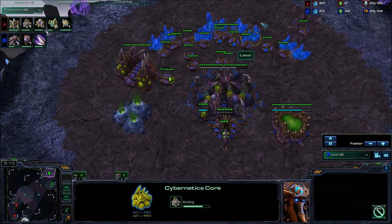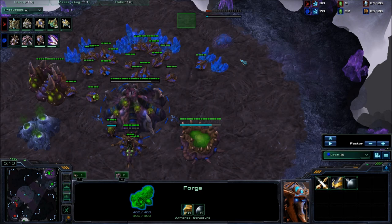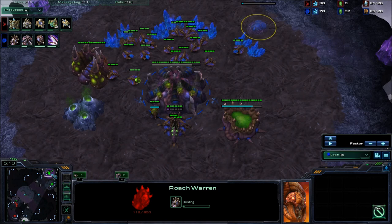He's being really defensive — he has two cannons already and you haven't even committed with lings. Really extremely early roach warren. If you're not planning to do some timing off of this, if you're not planning to go for a roach-bane all-in, this is really bad. This is extremely early. A roach warren before your third is absolutely never what you want to do unless he's playing on one base.